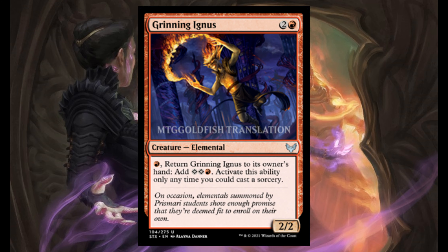Grinding Ignos — 2 and 1 red, it's a 2/2. For 1 red, return it to its owner's hand. Add 2 colorless and 1 red mana. Activate this ability only if you can cast a sorcery.